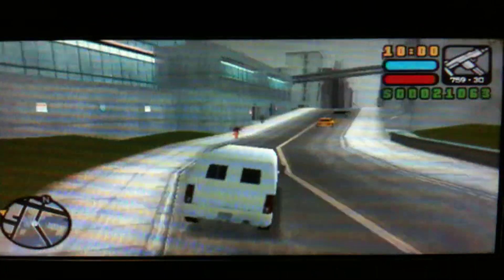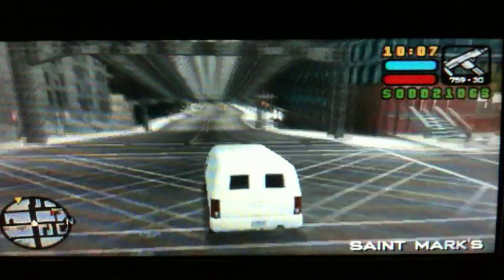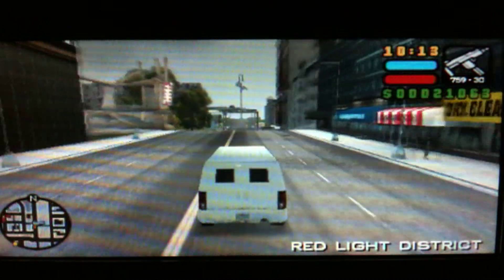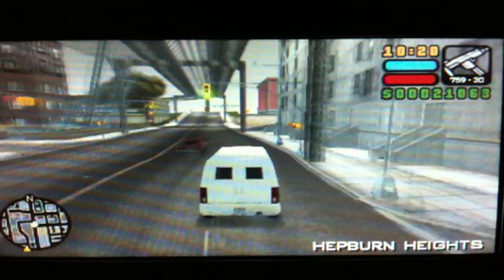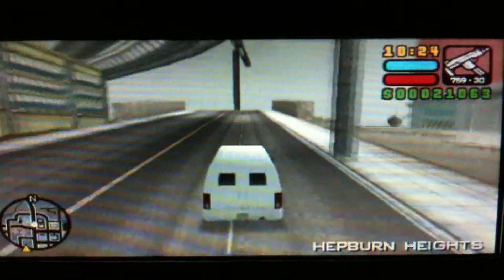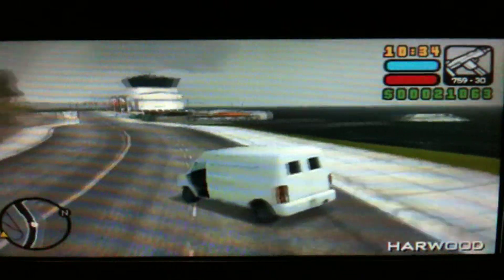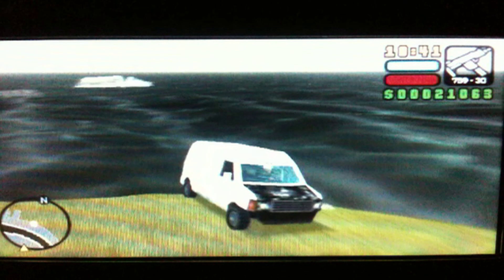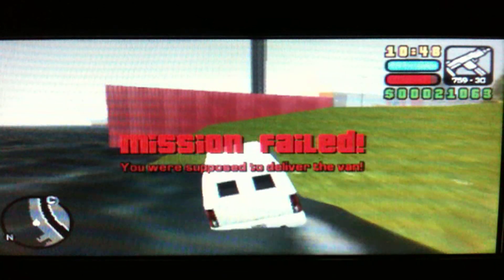Now that you've lost your wanted level, we're going to destroy the van to fail the mission. PSP players can obviously blow this up in their garage, but since this is both a PSP and PS2 method video walkthrough guide, I'm going to do methods that work for both. So I'm going to ditch it into the water using my diagonal ditching technique, which you've probably seen many times — it's probably the best way to do it. Not too shabby. Driving out is a little bit scary but there we go.